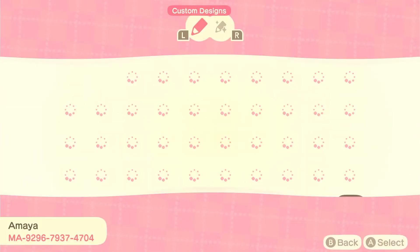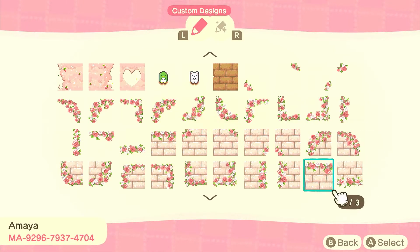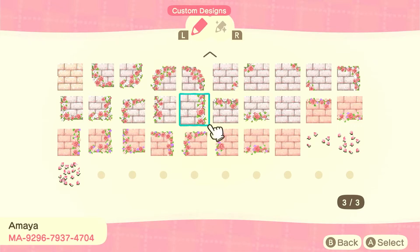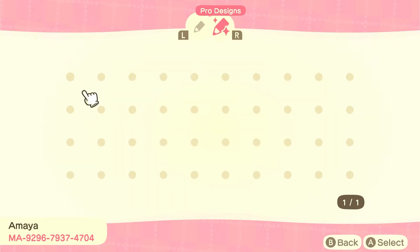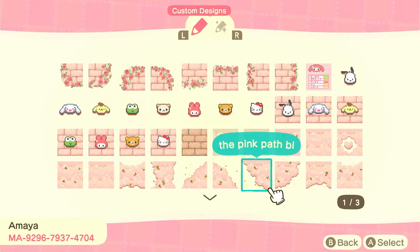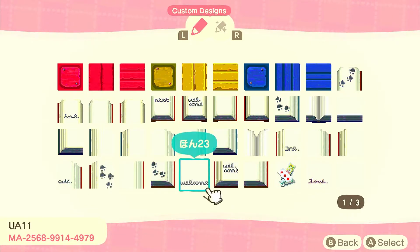This first creator is Amaya — I'm not sure if I'm pronouncing that right — and that's their design code at the bottom, which I'll also put in the description. I used their cream brick pattern, the rounded edge corners, in my BnB design and quite a few other areas throughout the island. They have loads of super cute pink floral designs, sakura blossom petals, cute little sprites, and while they've got no pro designs, they have more than enough custom designs. This cloud one would look so cute and would really suit a lot of fairycore or kidcore islands.